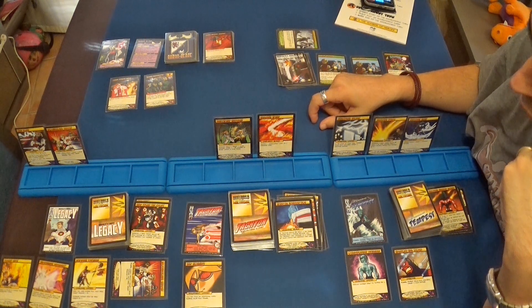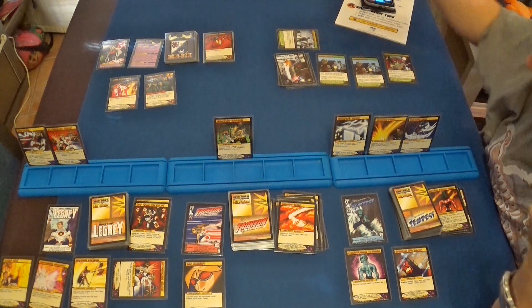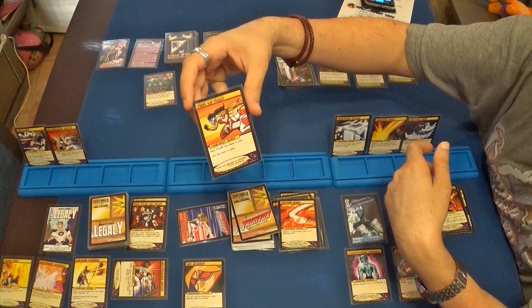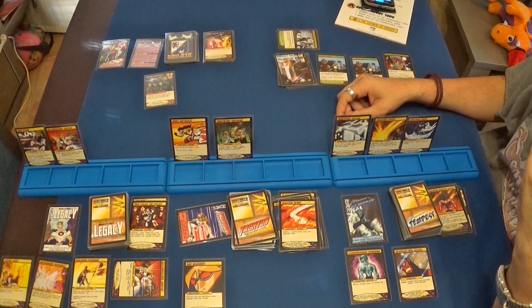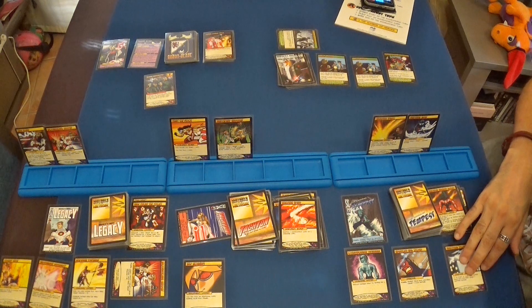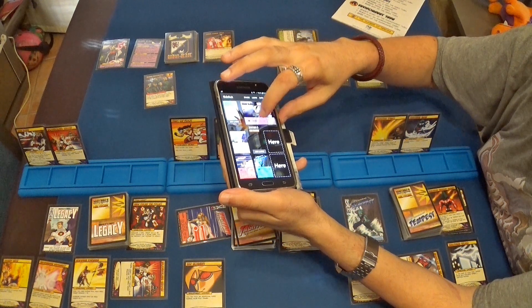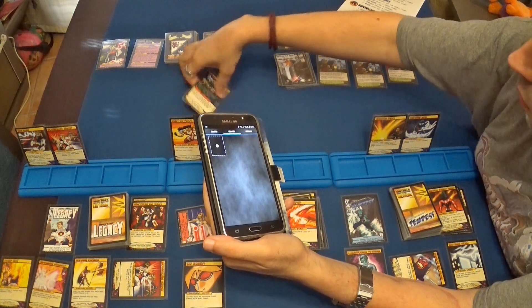Turno de Tachyon: voy a usar solamente esta carta, velocidad cegadora, para destruir el campo de fuerza. Uso su poder: tenemos State of Food, que la voy a coger. Turno de Tempest: voy a jugar la carta de Tormenta Eléctrica, muy buena. Uso la Tempestad de Granizo: dos puntos de daño, que son tres a todos los objetivos. Tres puntos de daño al Baron Blade y tres al batallón de Blade, que se descarta. El Baron Blade recibe un punto más, lo tengo en 24.